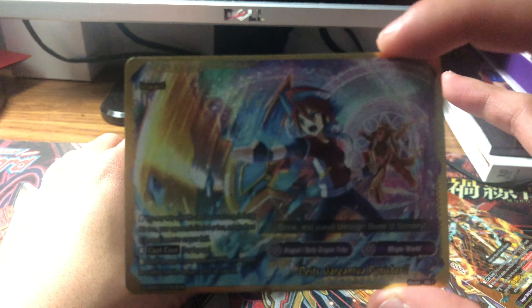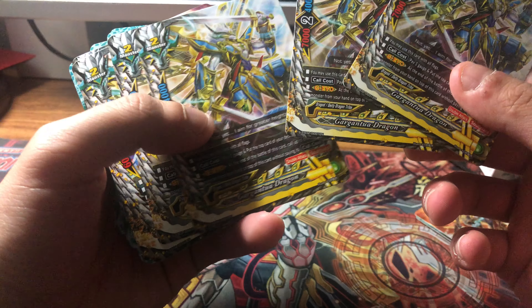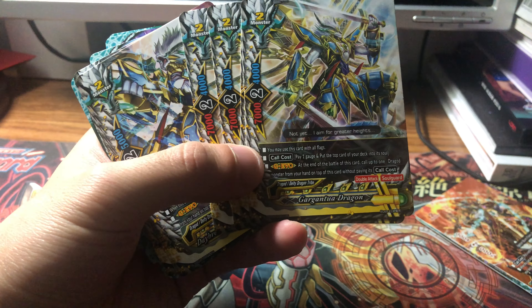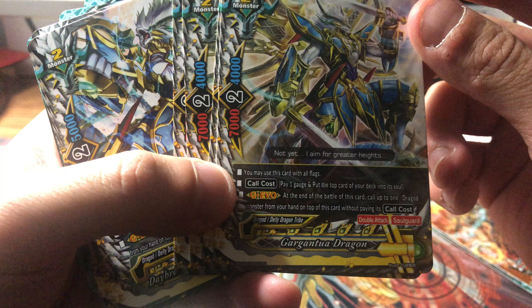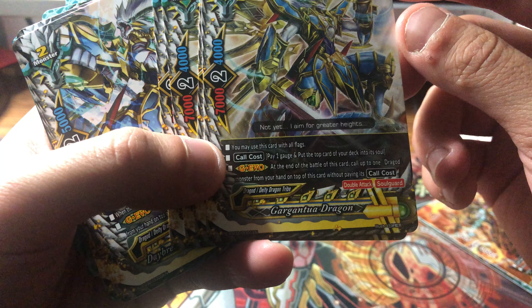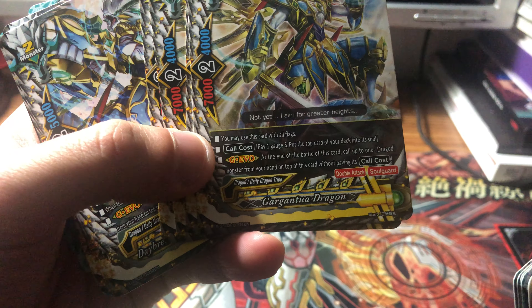You get four copies of Gargantua Flare Mage in the non-hollow rarity. Then there's Gargantua Dragon: you may use this card with all flags, size two, seven-two-four. Call cost: pay one gauge and put the top card of the deck into the soul. G Evo: at the end of battle this card calls one dragon monster from the hand on top without paying its call cost.